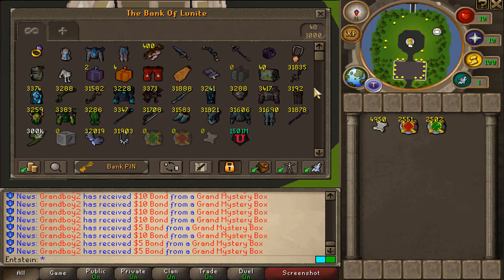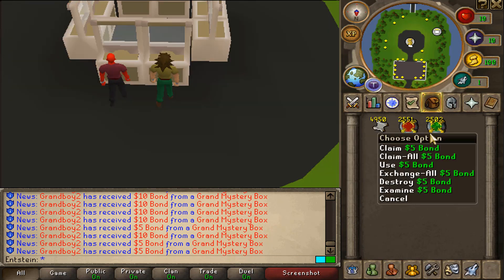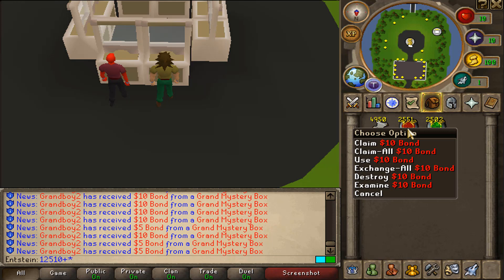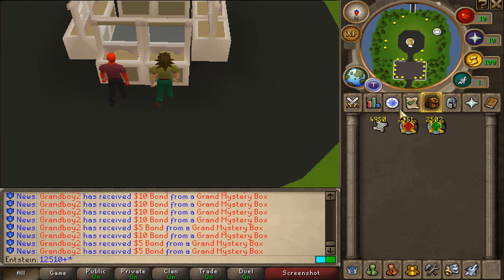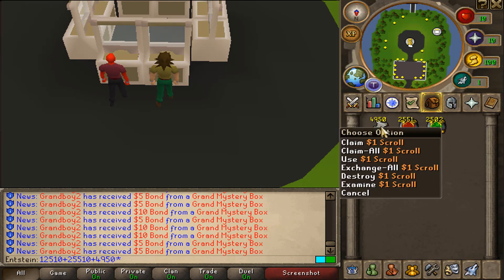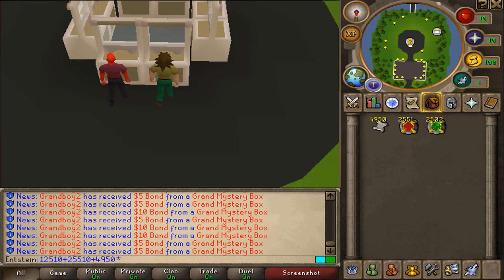That's just crazy. Let me take the bonds and scrolls out and calculate everything. We managed to get 2,502 five-dollar bonds — that is $12,510. Plus, we managed to get 2,551 ten-dollar bonds — that's easy calculation, I can do it in my head. And for the last thing: 4,995 one-dollar scrolls.